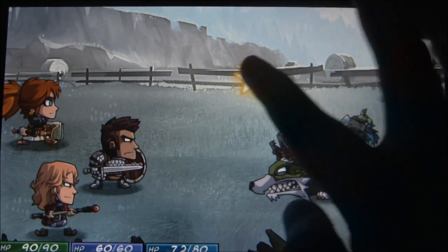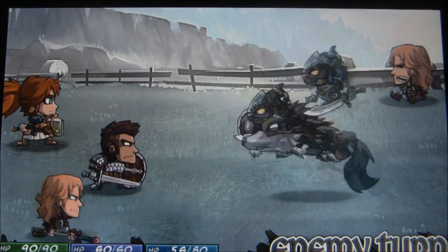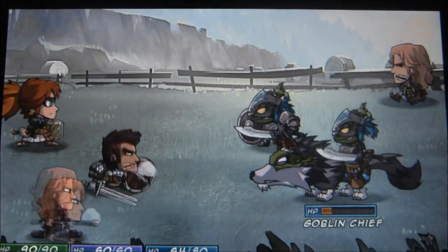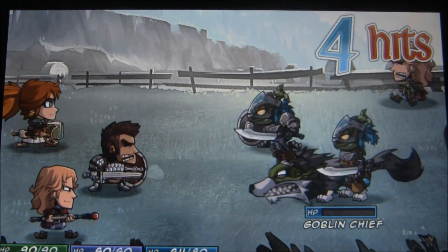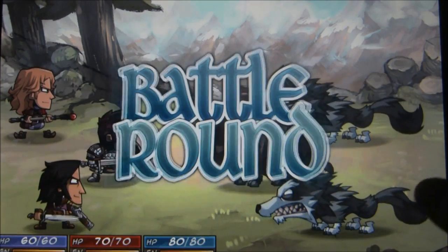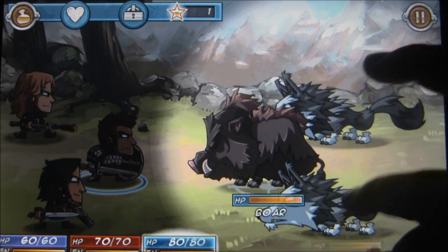Combat itself is based around an energy point system in which you can simply tap characters to either block attacks in defense mode or to chain attacks together in offense, but that energy eventually runs out. Only three characters may be brought into battle and each must be placed in one of three player slots: the frontline defense person, the middle flank, and the rear support, with each row offering extra defense to the rows behind them. There's also a star system, which rewards special stars for long combos. These stars increase your end-of-battle rewards and allow you to cast special spells.